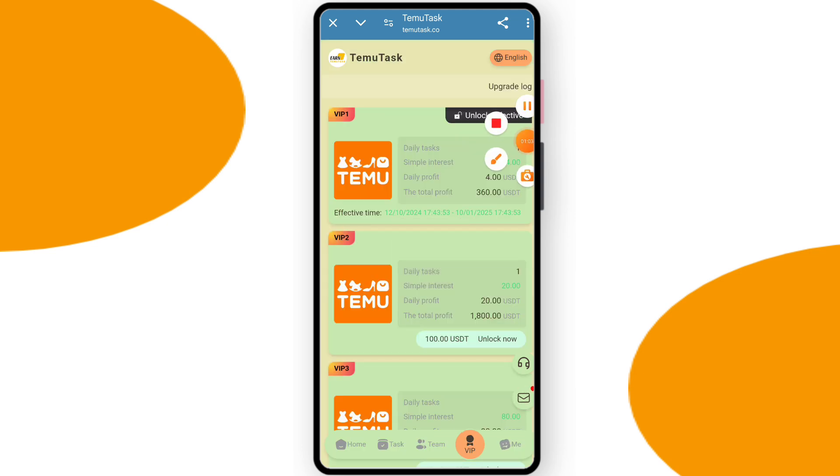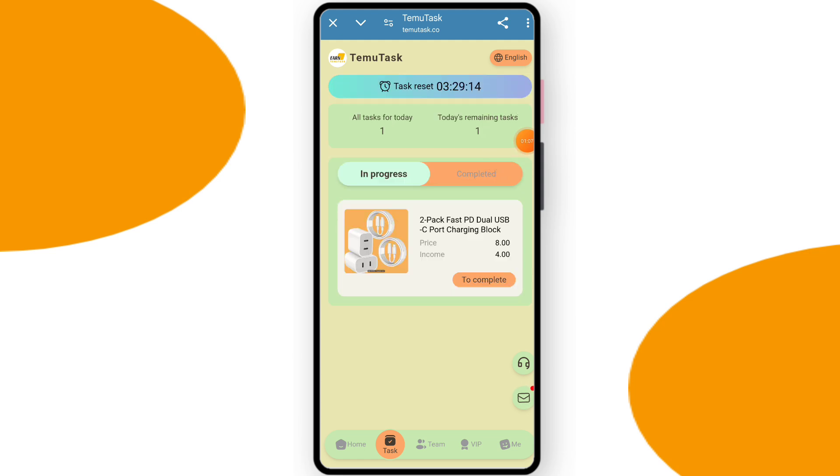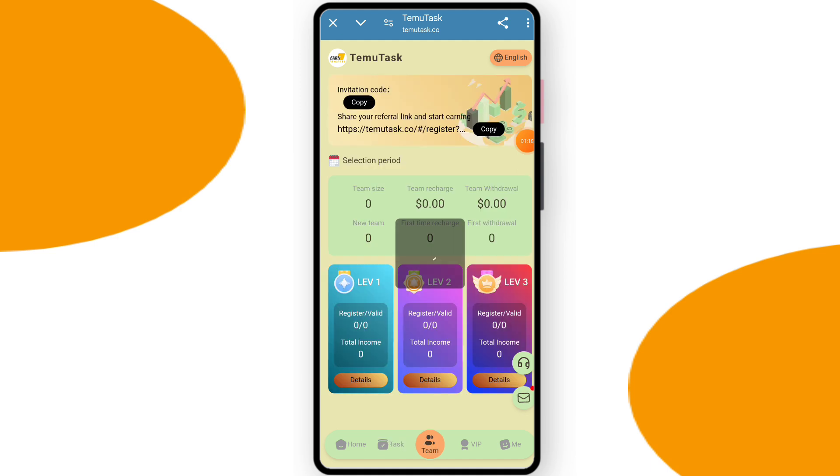I have already recharged. You can see on the screen VIP 1 is now open. To complete your daily task, go to the Task section — you need to complete one task today. Just click to complete, and you can see my task is starting. This is a very trustworthy and genuine website. My task is successfully done.